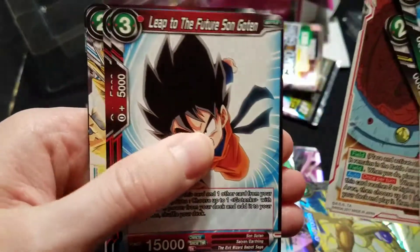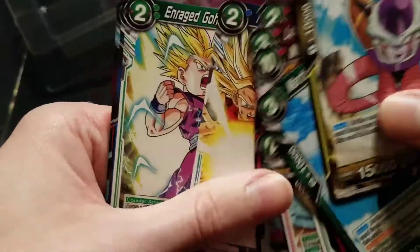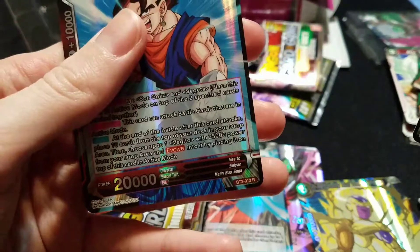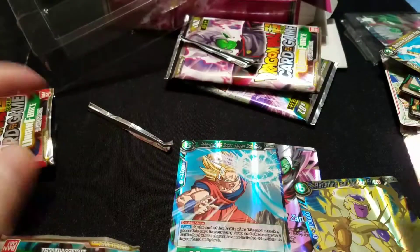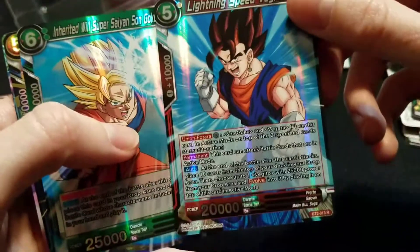New to the Future Gohan, Capio. Father-Son Galick Gun — that's cool. Another Mai. And Lightning Speed Vegeta — that's another rare. So it pretty much holds true: you get three rares and a super, or three rares and something — a super or better, basically.